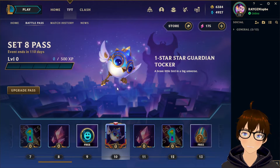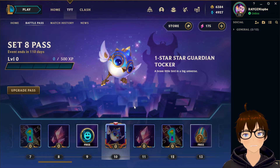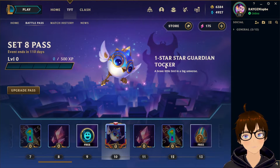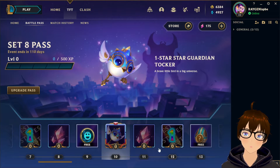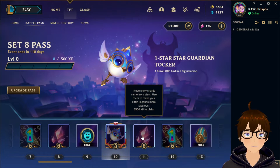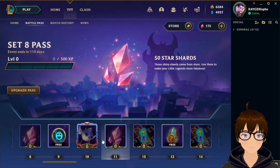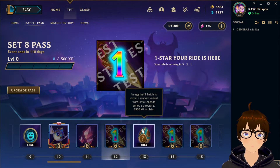The legendary little legend is a one-star Guardian Talker — finally! I need to give a quick explanation: this little legend was in Wild Rift from Star Guardian Orianna. If you know, you know — if you're a Wild Rift player. I'm so happy that it's a little legend. I'm still getting this pass. I predicted it!